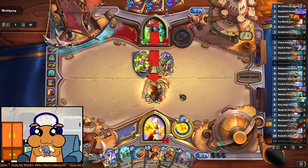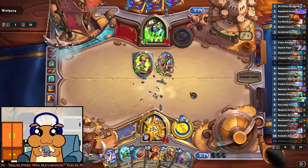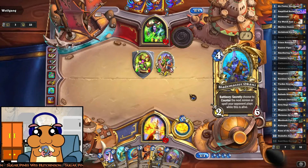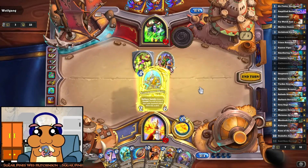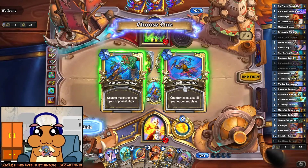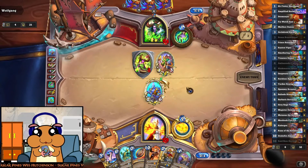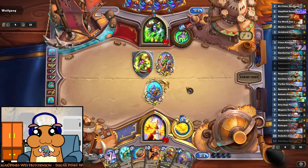And look at this — absorbed 6 damage! Crazy, huh? I'm gonna go with a minion because I think you would expect a spell, and he might then go for a minion. Surprised?